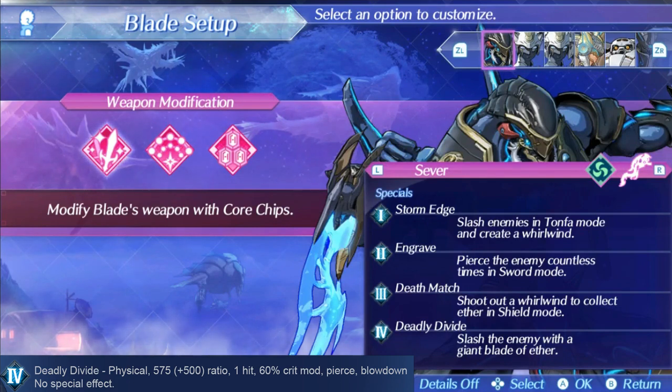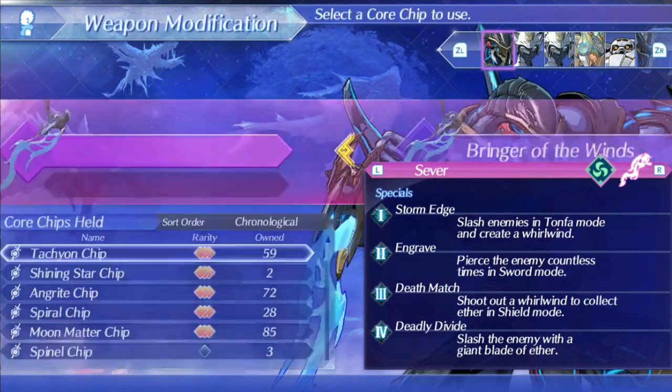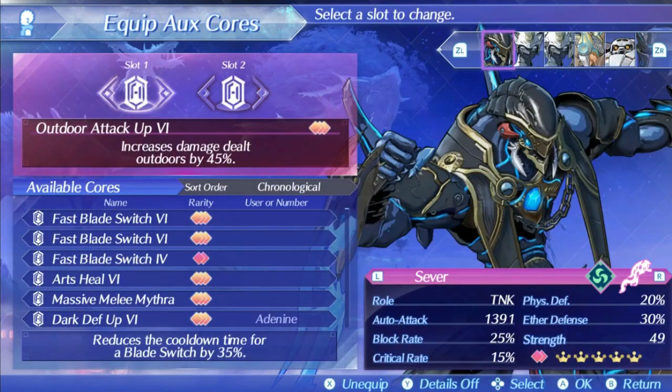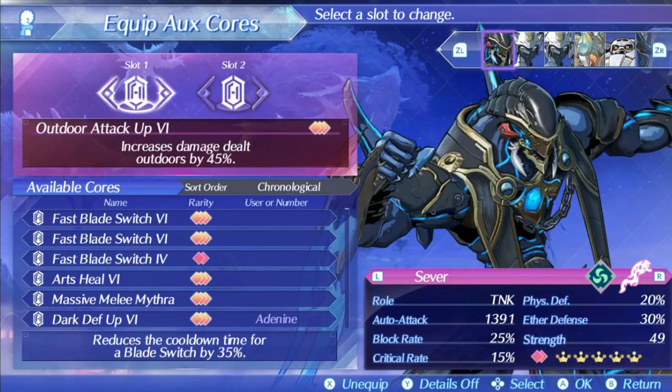All around, Sever has some pretty good special moves that have situations you'd want to use them in, which is a lot better than most blades. For setup, Sever cannot change his core chip. For aux cores, I'm running a standard affinity max attack along with outdoor attack, because Sever has no inherent damage increases and I want to boost his damage as much as possible. That will help his defense-annul and guard-annul attacks do a lot more damage.